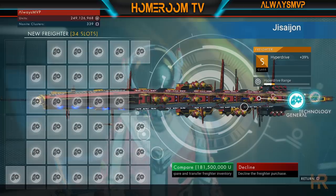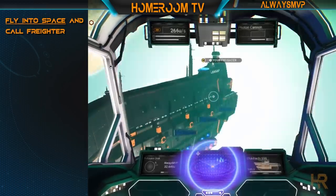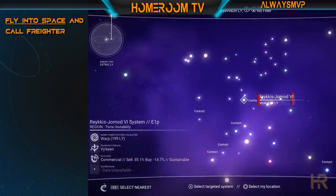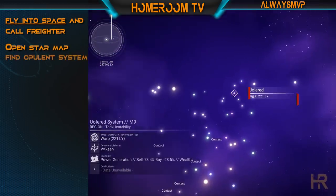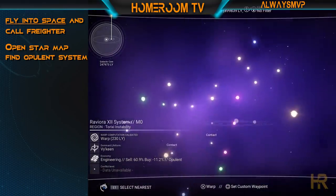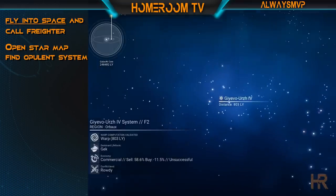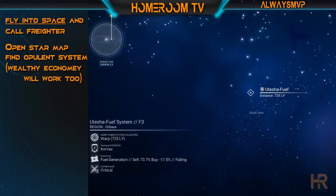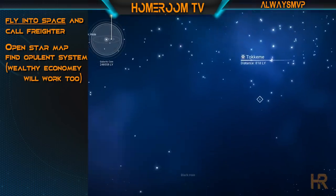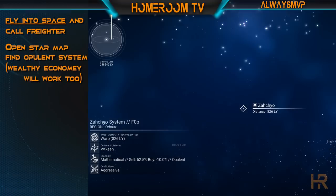For all of us peasants with normal luck, this will not be the case. From here, you will fly into space and then call your freighter. Before boarding your freighter, open your star map and find an opulent planetary system. Opulent systems have the best odds of spawning an S-class freighter, so try to find one of those. If you can't, a system with a wealthy economy will work too. If you really want to, you can use your freighter to warp further away and then mark an opulent system.